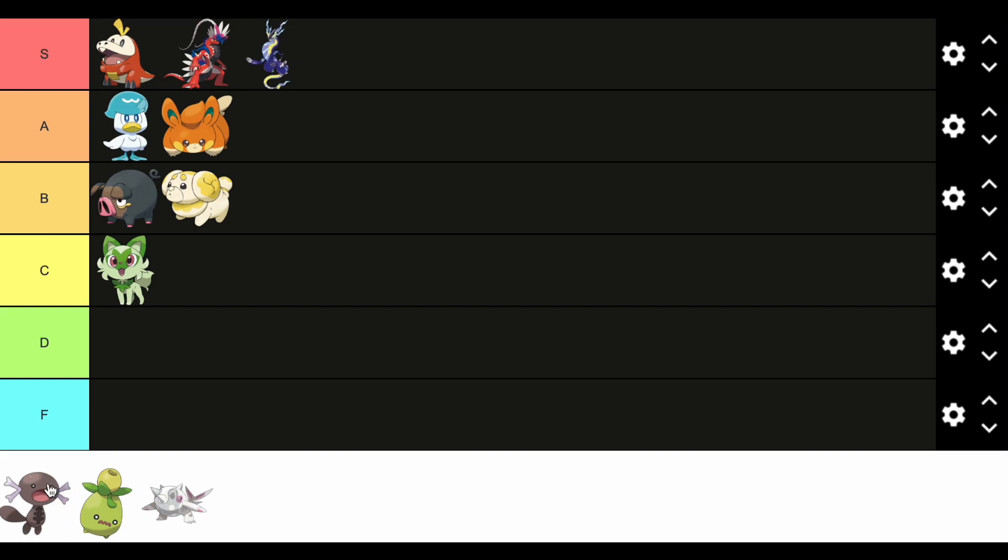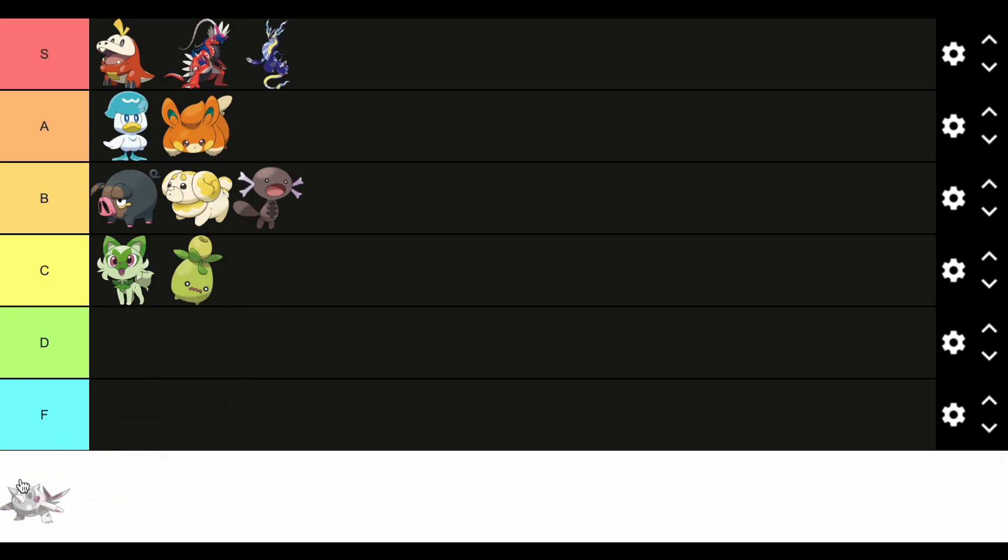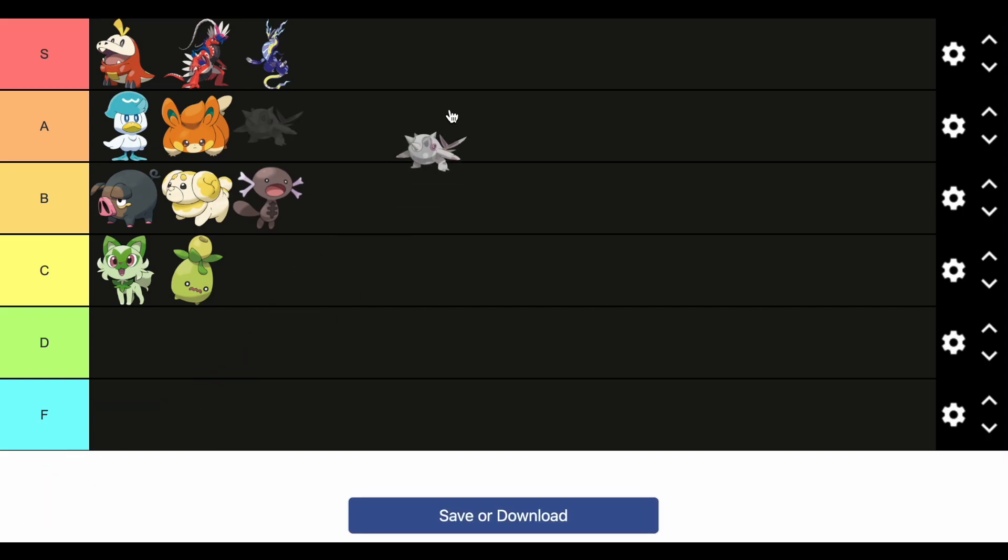Pawmi is a pretty cute Pikachu clone — A tier for Pawmi. We got this new form of Wooper; it looks very interesting but it doesn't fit the theme of Wooper, so B tier. Smoliv — it's just an olive, it's whatever, C tier. Finally, Cetitan is really cool but could use a bit more detail and kind of looks like a ripoff of Palkia — still extremely cool though, so A tier for Cetitan.